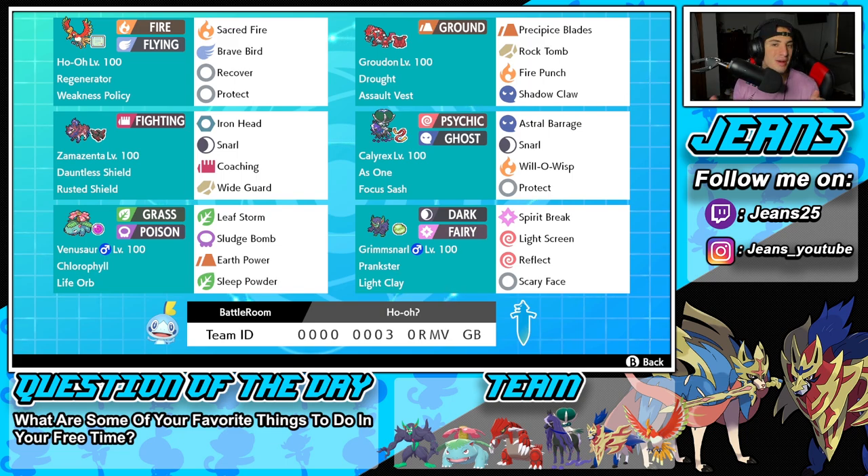The final Pokemon on today's team is one of my favorite support mons of all time. It is going to be Light Clay Grimmsnarl. Ever since the release of Pokemon Sword and Shield, I have loved using this Pokemon, and it's just brought me a lot of victories. It's got Prankster as its ability, Light Clay as its item, and then its moveset is going to be Spirit Break, Light Screen, Reflect, and Scary Face to lower opposing Pokemon's speed.